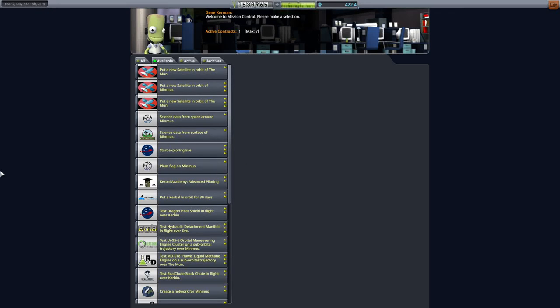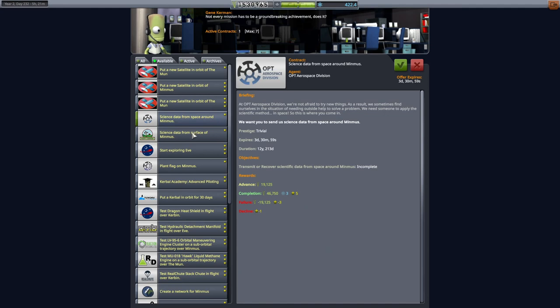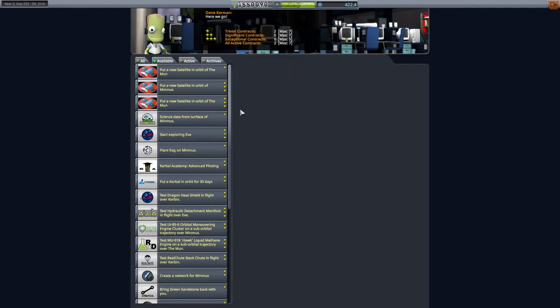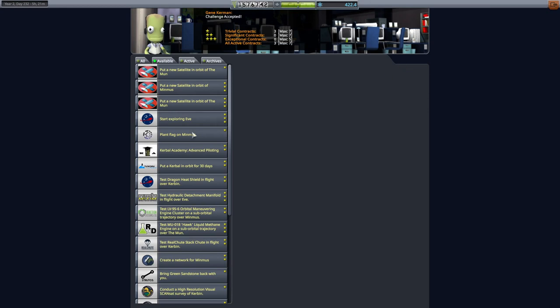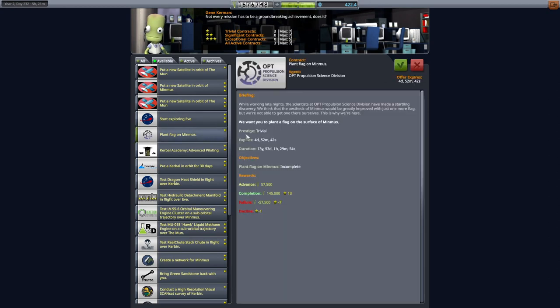We will be taking the contracts for science data from space around Minmus, science data from the surface of Minmus, and plant a flag on Minmus, because we can, and we will.